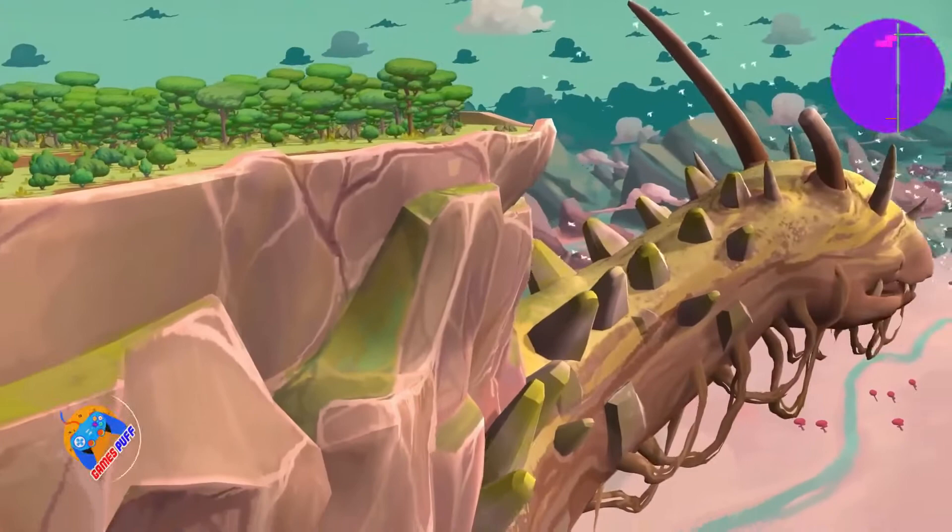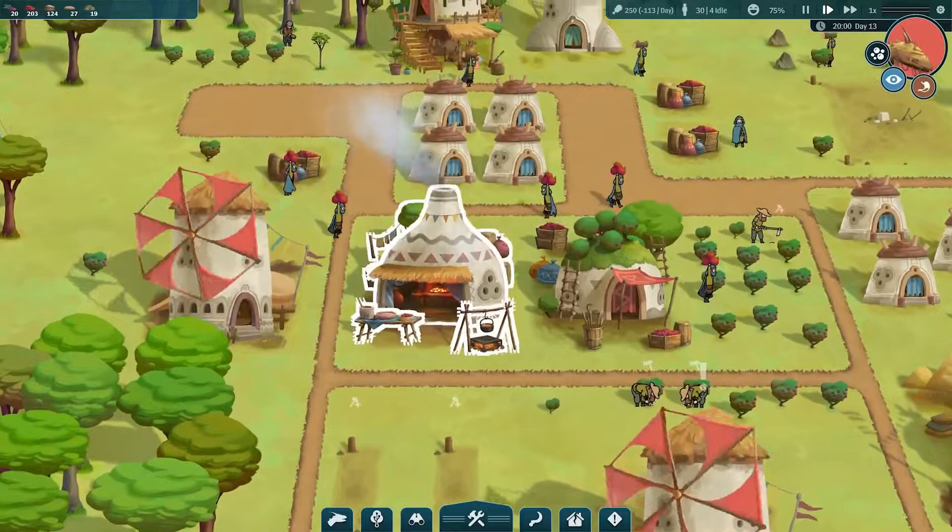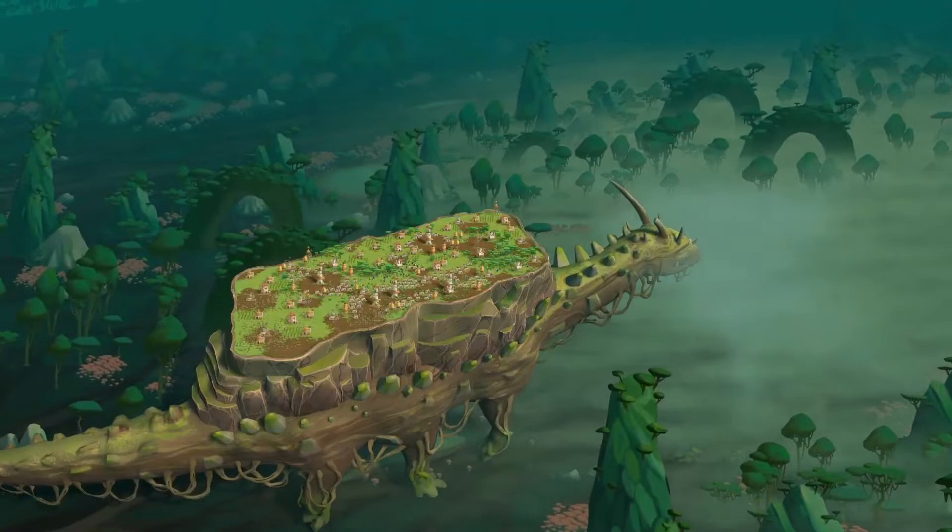Number 1, we have The Wandering Village. In this game, the player works to establish a civilization atop a massive beast that is itself struggling for survival. Due to mystery plants that are toxic to everyone, the planet has collapsed, and it is up to the player to rebuild a civilization that can safeguard the inhabitants and the giant upon which it is founded.